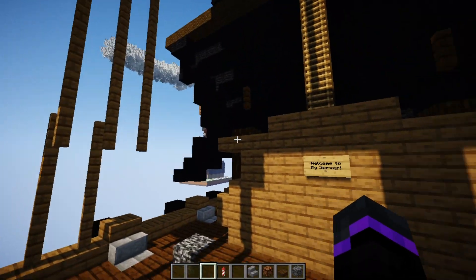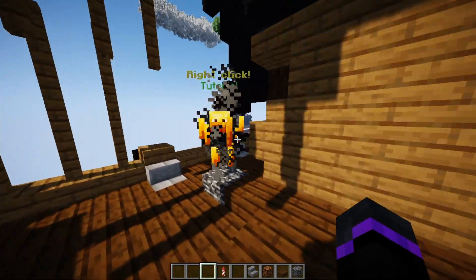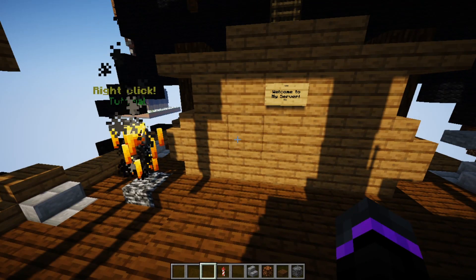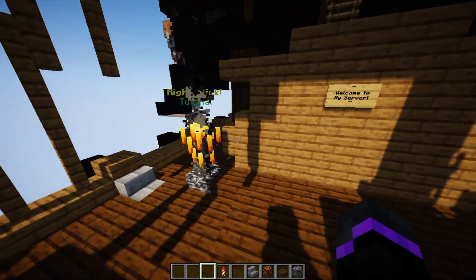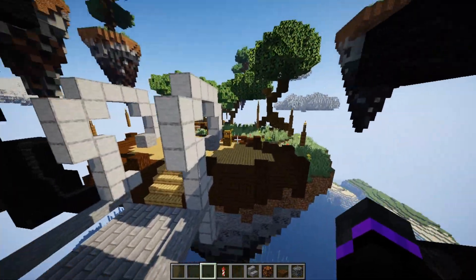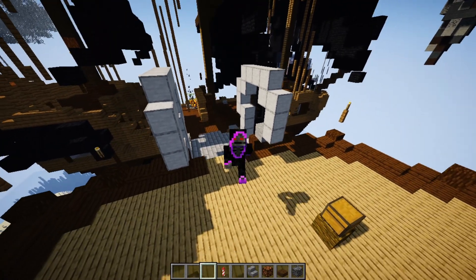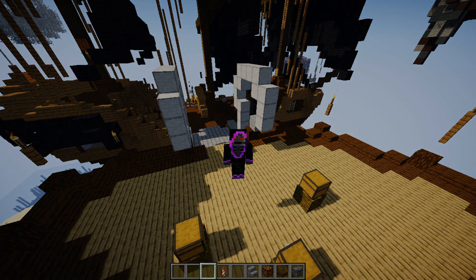And then it teleports us back right here to the very beginning — we have completed our tutorial. Now you have a working tutorial for your server. You can teleport to other worlds, bases, or skyblock islands. There are tons of possibilities with this plugin. I just wanted to show you guys how to get this set up and working. Hope you guys enjoyed — let me know if you have any questions down below. I will see you guys in the next video. Peace out.